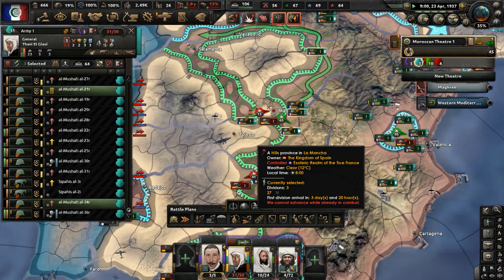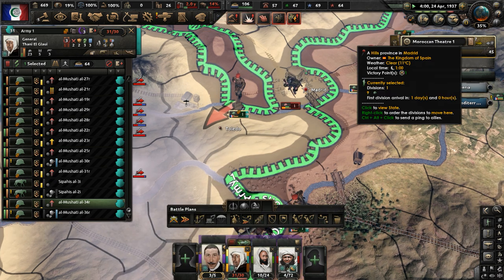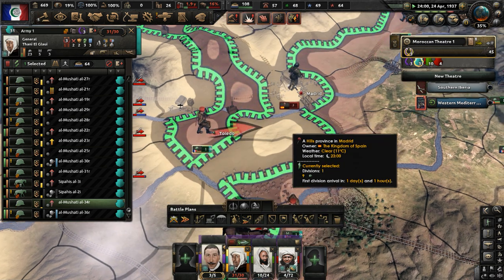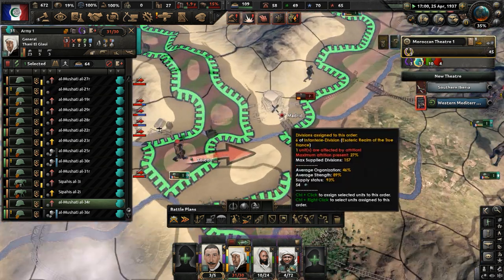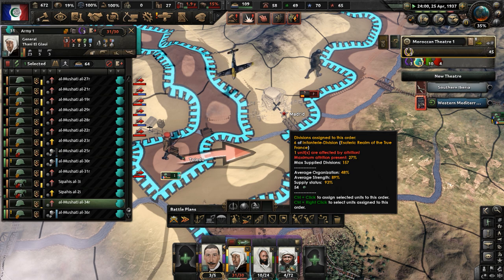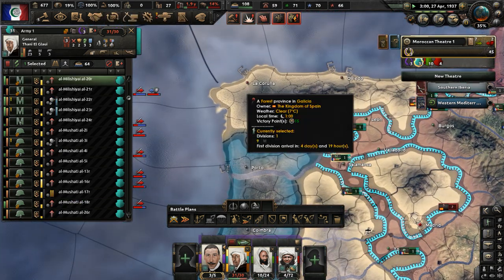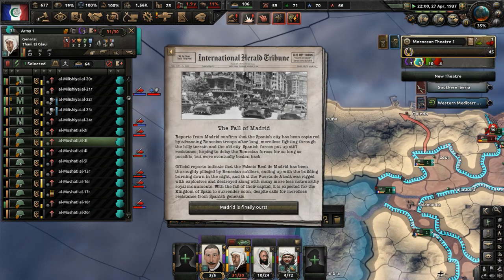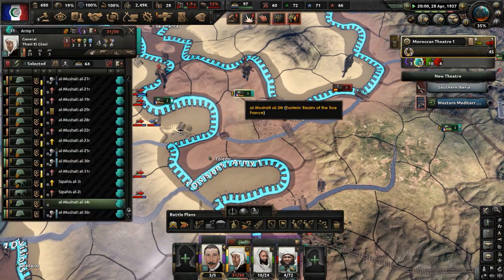Get more control — get to Madrid and surround it before they try to bail out. Capture it before they leave. One Spanish unit is moving away from Madrid, so maybe we can capture it before they get back. We have a good national spirit that lets us move very fast with our divisions. The fall of Madrid has occurred — that's a huge boon for us.